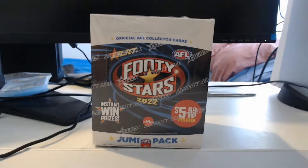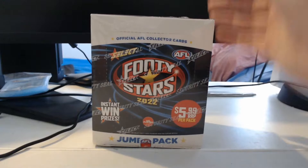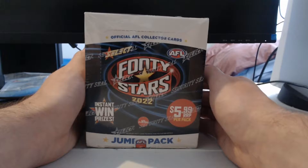I'll quickly point out that this was not the plan to open up the jumbo box first. However, my order from Select has actually shown up later to my order from Cherry Collectibles. So I ordered two boxes from them of jumbo packs in case I couldn't get any from the general sale. I eventually was able to get some, however these ones showed up as well and they've actually showed up first. So today we are going to be opening ourselves up some Footy Stars 2022 jumbo packs.